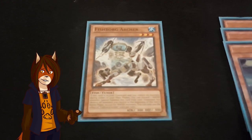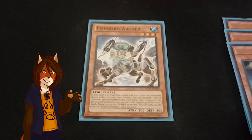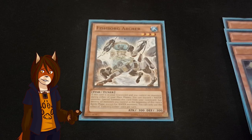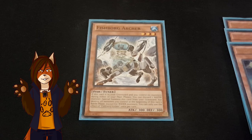Starting off with the monster lineup, we have one copy of the three-star tuner Fishborg Archer. If it's in the graveyard and I have no monsters during either of my main phases — this is a hard once per turn effect, by the way — I can discard a water monster and special summon him from the graveyard, but I have to destroy all monsters I control at the beginning of the turn's battle phase, except for water monsters.